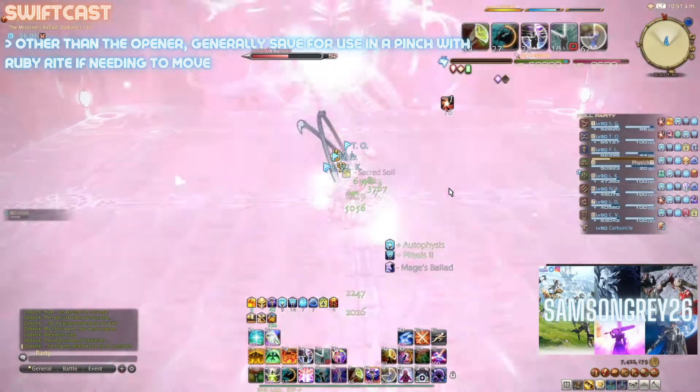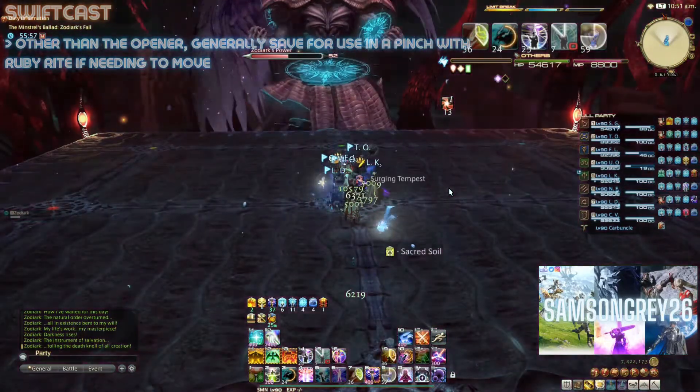Swiftcast post-opener is best saved to be used with Ruby Rite for more movement in the Ifrit phase, or in prog groups you might prefer to save it for Resurrections.